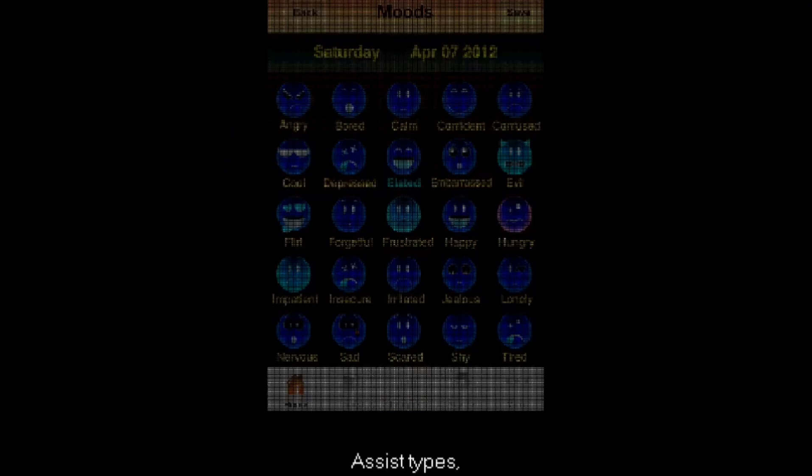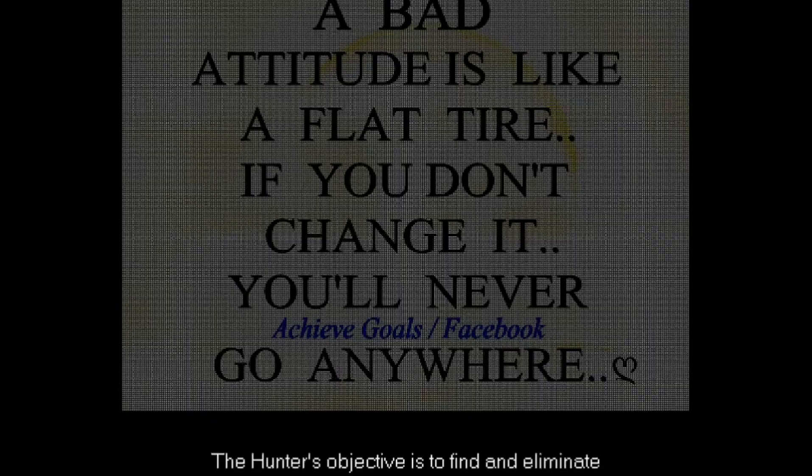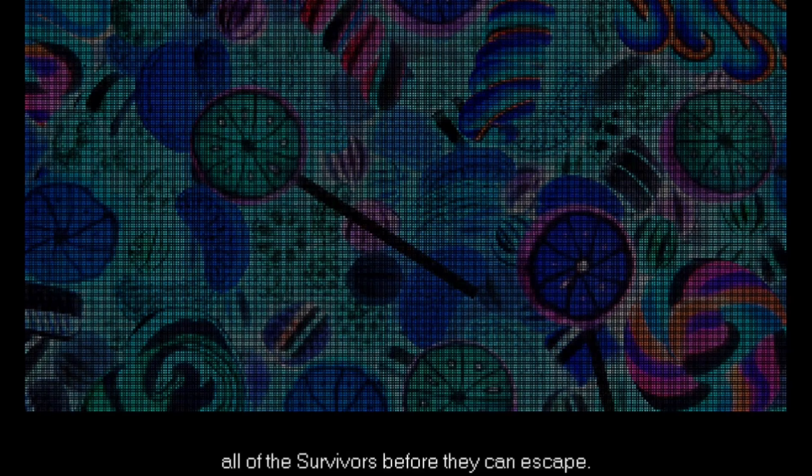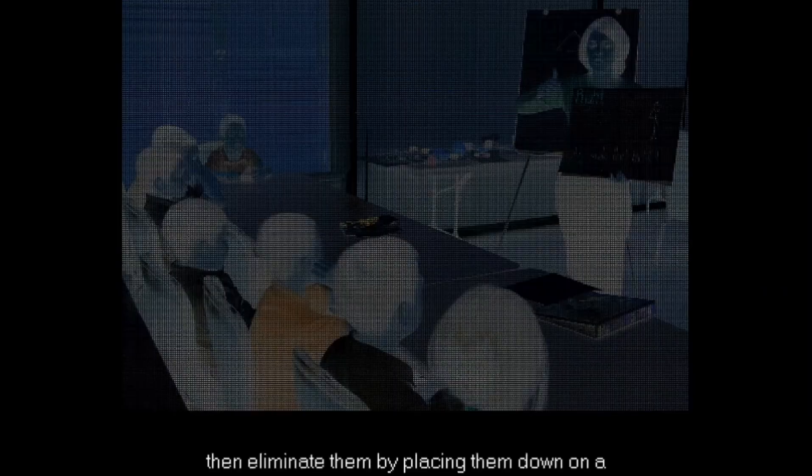Each survivor is classified into 4 different categories: the code types, assist types, contain types, and rescue types. The hunter's objective is to find and eliminate all of the survivors before they can escape. To do this, the hunter must pursue each survivor individually and eliminate them by placing them down on a rocket chair.